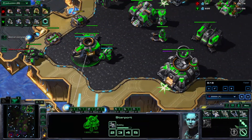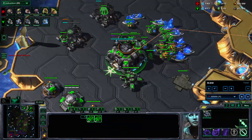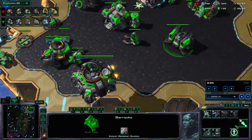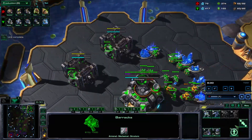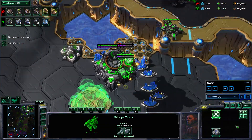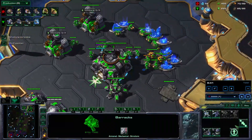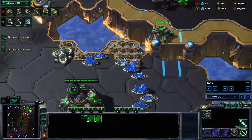The main objective of these Banshees is not even to get damage done — it's going to be to deny the fourth base for as long as possible. If you play against someone who goes fast double Evo, they're going to have a late Lair, and if they don't have a really good creep spread, it's going to be hard for them to get vision over at their fourth to take that. So you can kind of abuse that by playing these Banshee openings with mech.